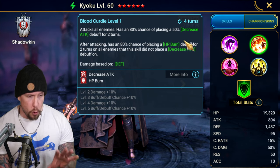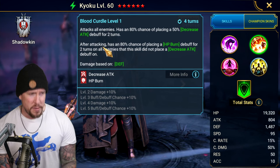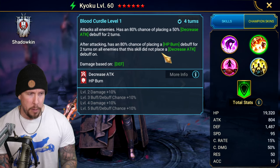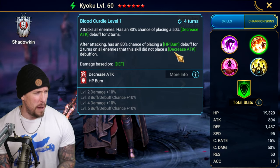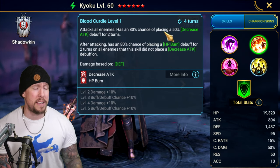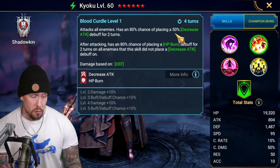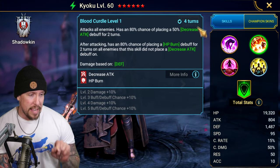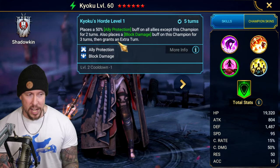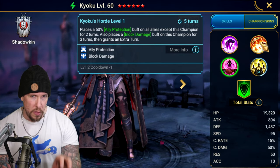Blood Curdler, her A2, is a four-turn cooldown with an AoE decrease attack for two turns. After attacking, it has a 100% chance of placing a burn for two turns on enemies that did not have the decrease attack debuff placed on them. It's an awkward A2, definitely not the highlight of her kit, but the decrease attack is extremely valuable — in Clan Boss or really anywhere. The four-turn cooldown is not ideal, but it's mitigated by the A3, where we get an extra turn, thereby decreasing the cooldown of that A2 over the course of a longer battle.